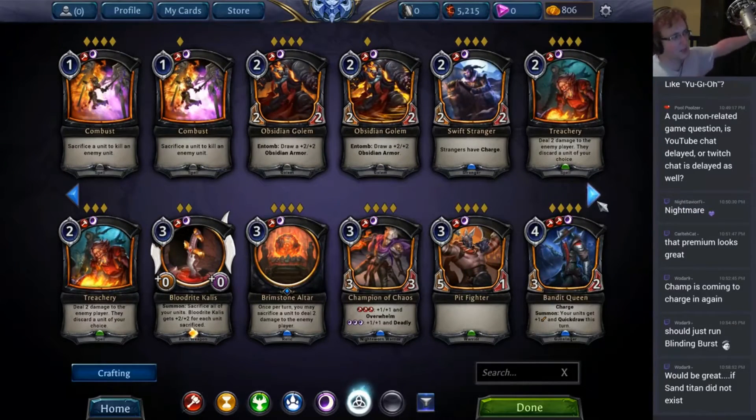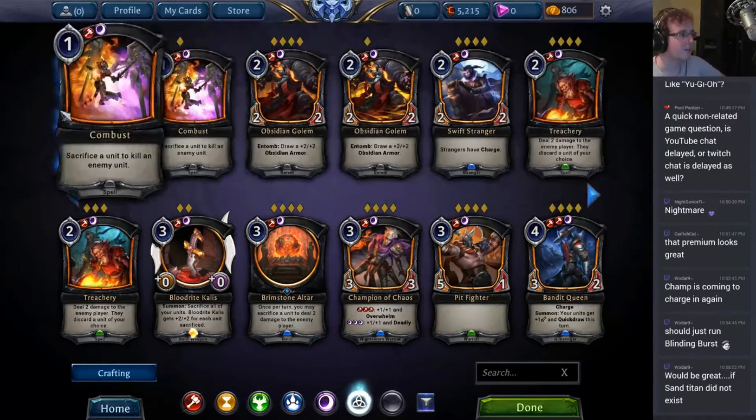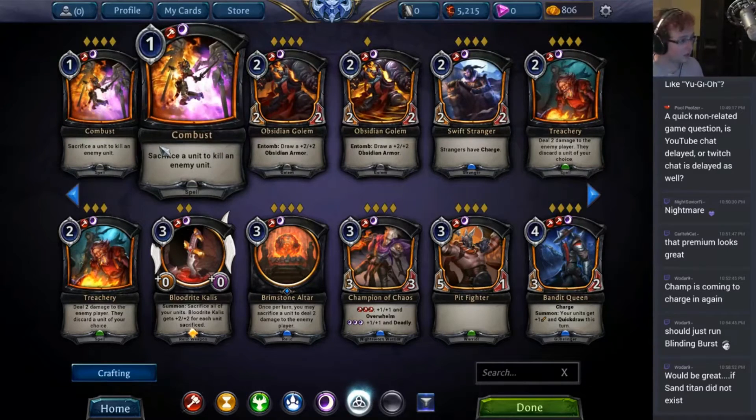Combust: sacrifice a unit to kill an enemy unit. The obvious disadvantage, but it works very well with tokens, with Grenadin in particular. This card is very strong removal that has an obvious disadvantage to it. Since it's unconditional, it's actually pretty decent, and you will see it in a lot of aggressive black-red decks.